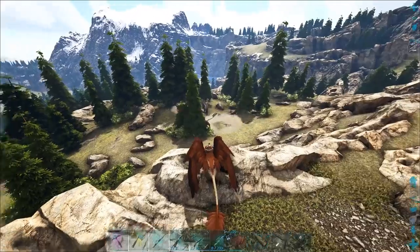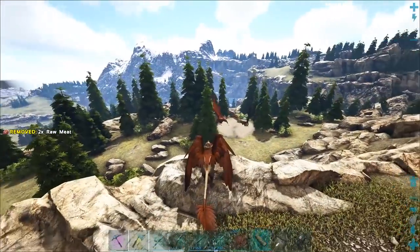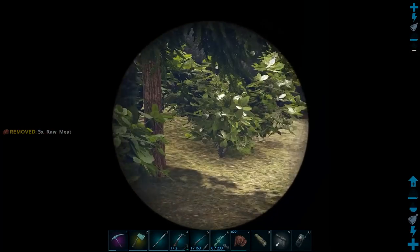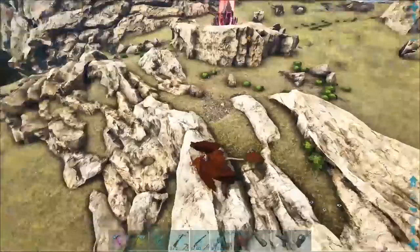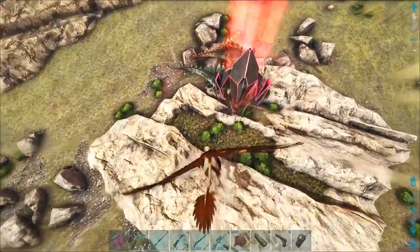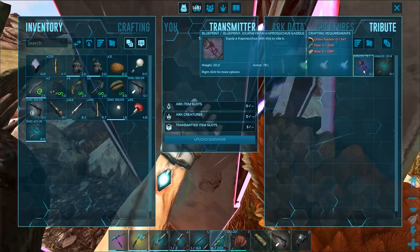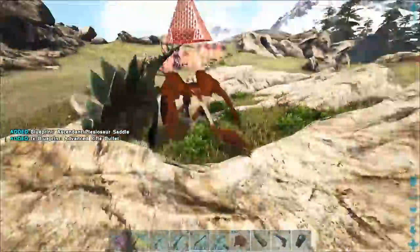They're pretty cool looking griffins. One is level 108 — what's the other one? There it is: level 18. Okay, so those are not very great. We're going to grab this red drop here. What did we get? Pretty awesome — found a bullet blueprint!